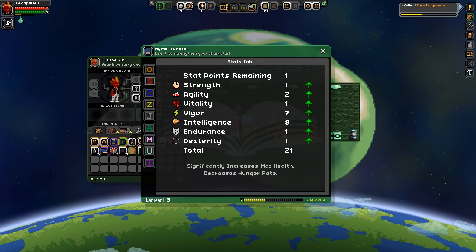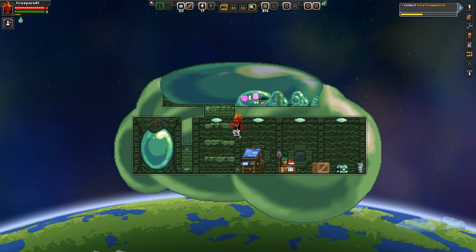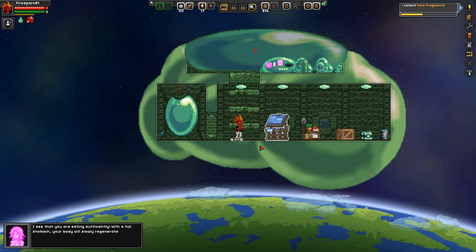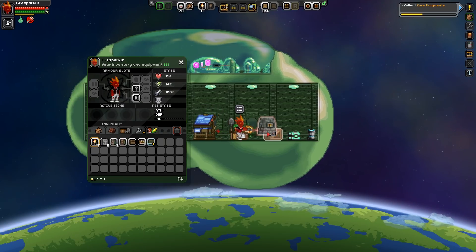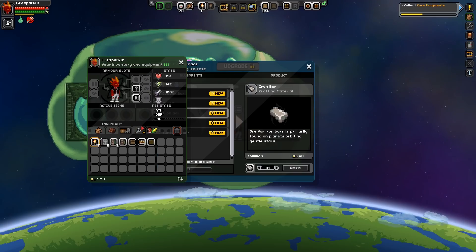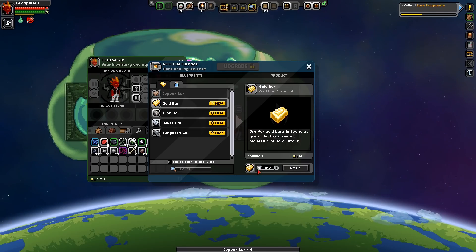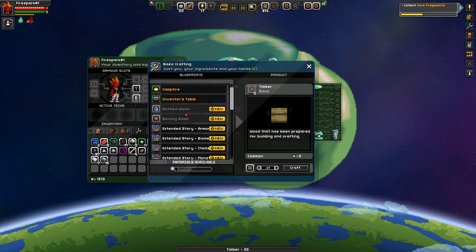Let's put one point in Vitality - that extra health is really going to help us. It gave us another five percent, not terrible. It'll also keep us from being hungry as often, which is great. Let's eat one of these cans of food. We need to place our furnace. I found some iron - another reason I had to reset the planet, for some reason iron was not spawning. Wow, we got all kinds of different ore.